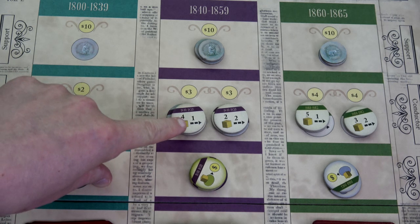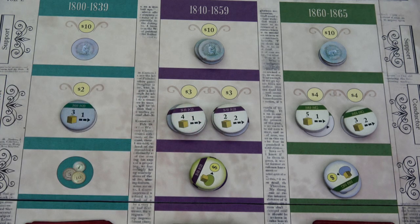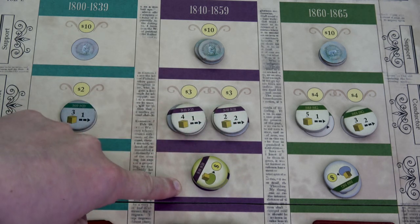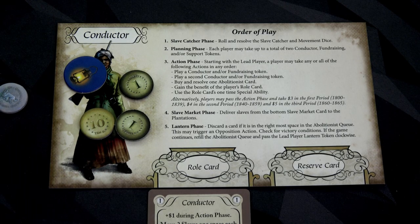If we can move slaves two spaces, they only activate slave catchers on that second space. We still have three fundraising tokens for this era — actually two, three, two. We finish the lantern phase by having our conductor go first next round.